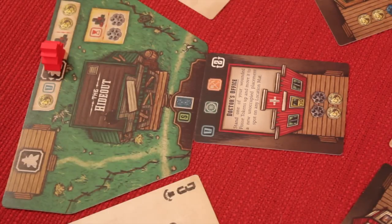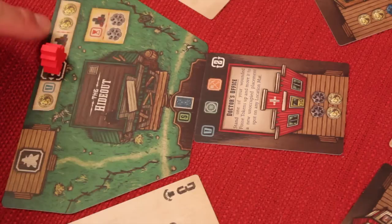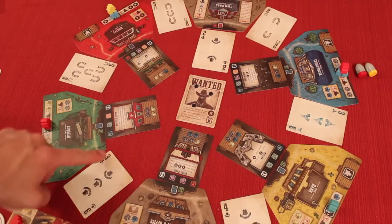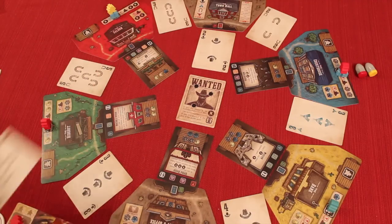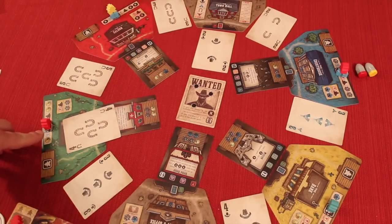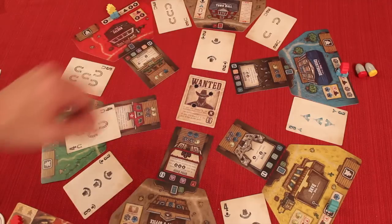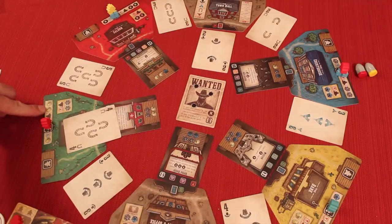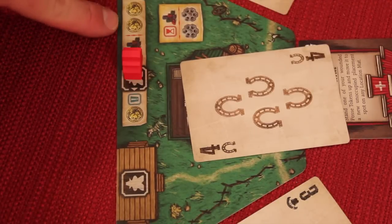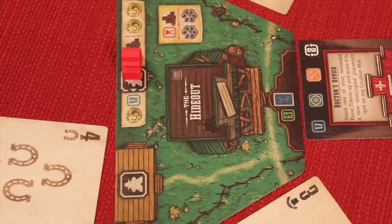If you're the only player at a building, you don't just automatically take the resources — you still have to beat the rival. The rival has a face-down poker card. If you have a better hand than the rival, you win both the resource you placed for and the building's pot. For example, at the hideout, beating the rival alone would get you two gold and two force.